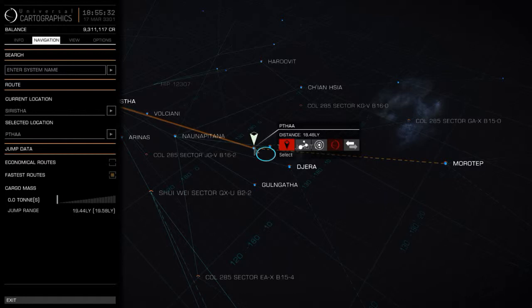If you have a fuel scoop you can refuel just about anywhere, as long as it is not an S type, T type, TT type, Y type, or L type star. To remember it easily just use the mnemonic STYL — those are the stars you cannot scoop.